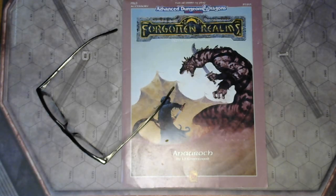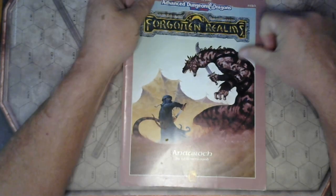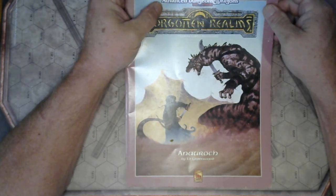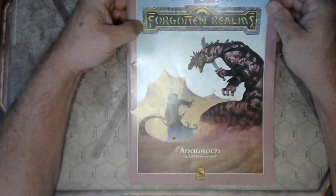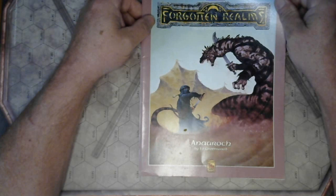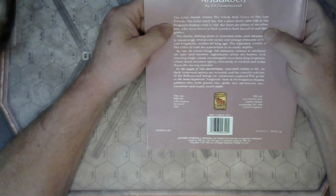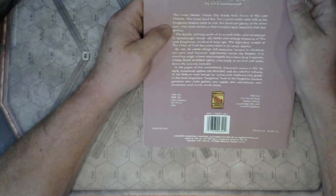Hello my friends, I'm Rick. Got little Missy sitting off to the right, and back here somewhere on the shelf is Frankie — she just got done gracing us with the cat box. So we are now looking at another installment for Second Edition of Advanced Dungeons and Dragons, the Forgotten Realms official game accessory called the Anauroch — the desert of all deserts. The great desert where the winds wail, the grave of the lost princes, the great sand sea — not a place many sane folk in the Forgotten Realms want to visit. But there are plenty of the other sort who come hence to find wonders, both beautiful and dangerous.